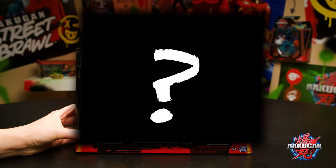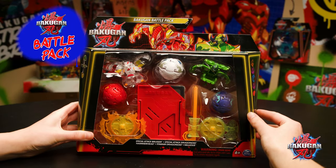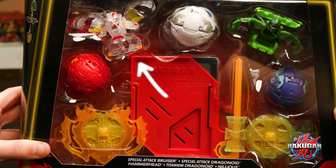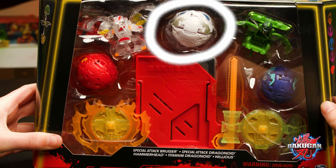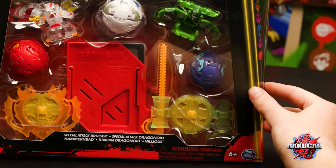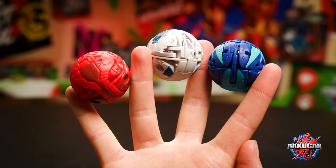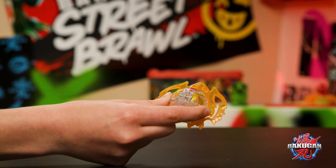Because you stuck around for the whole video, as a special treat, we're going to preview this awesome Bakugan battle pack. These battle packs come with two Special Attack Bakugan — this one has a Special Attack Bruiser and diamond Special Attack Dragonoid. There's also a Hammerhead, Titanium Dragonoid, and Nilius. So this is like an entire Bakugan dream team all in one box. Just check out this crazy ripcord-looking thing in there — looks awesome, I can't wait to test it out. I think this is a card holder and a ripcord together. Absolute fire.